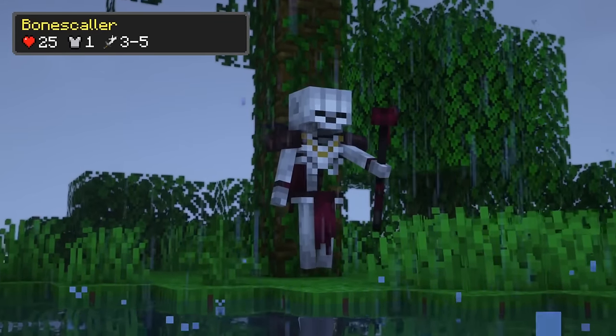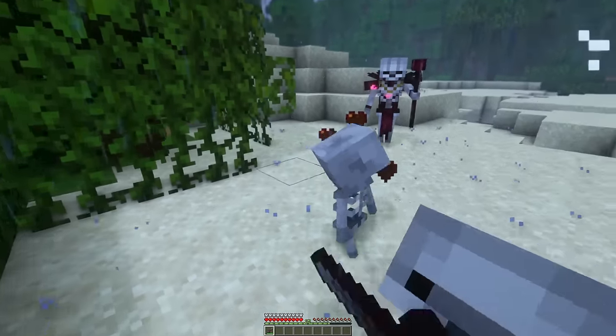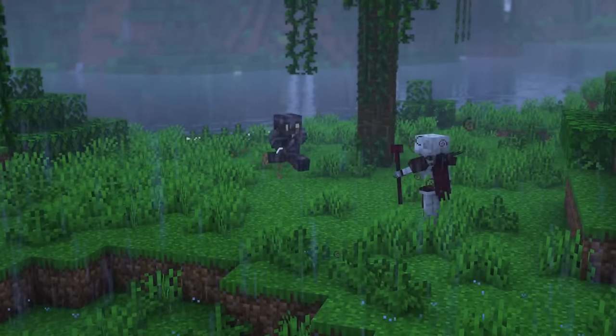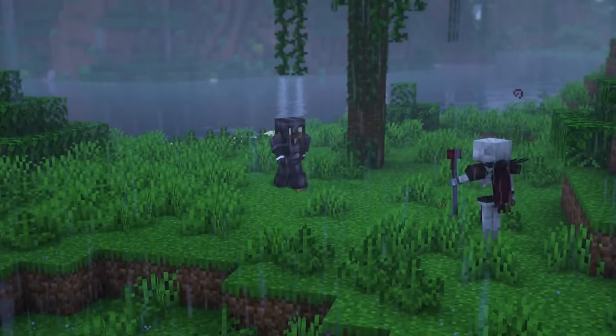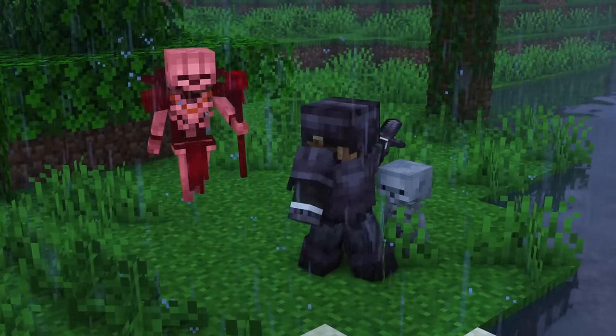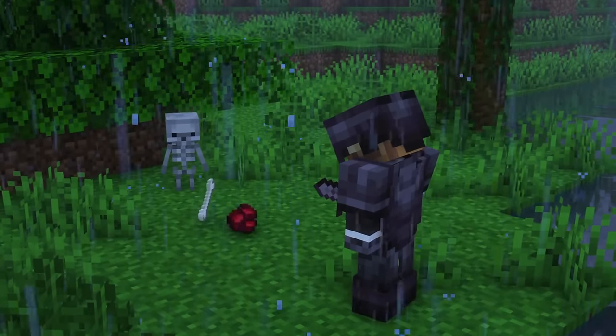The bone scholar uses a magic staff as a weapon and uses ranged attacks. It can summon baby skeletons to attack the player. You can disable that ability by setting it on fire or throwing a potion of magical depletion at it. Upon dying, the mob can drop bones, pieces of dark metal, shattered skulls and seeds of chaos as well as the orb of the summoner and staff of magic arrows.